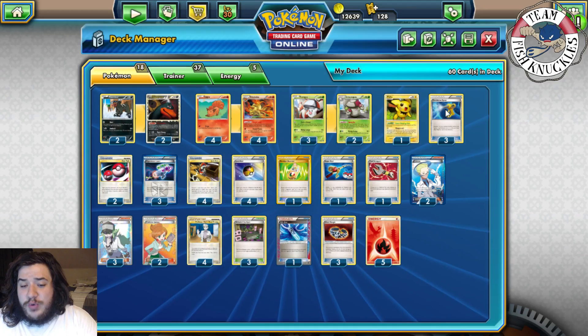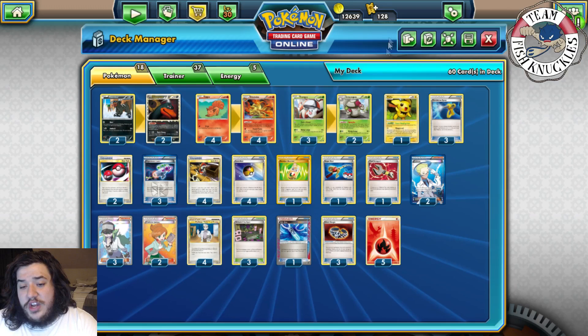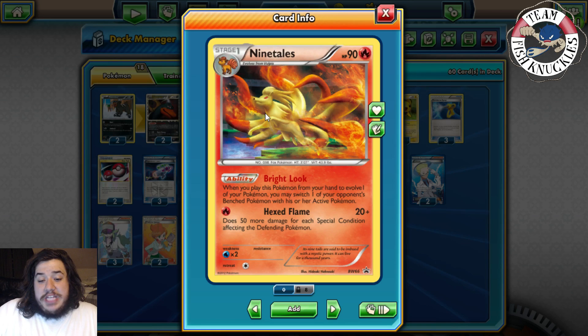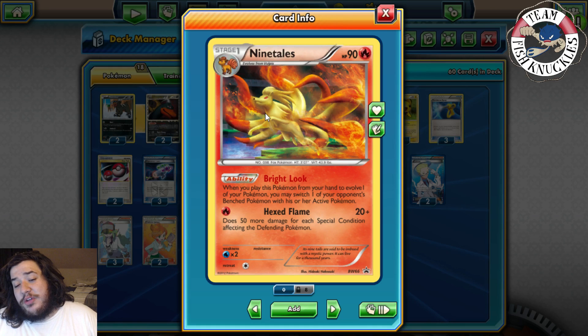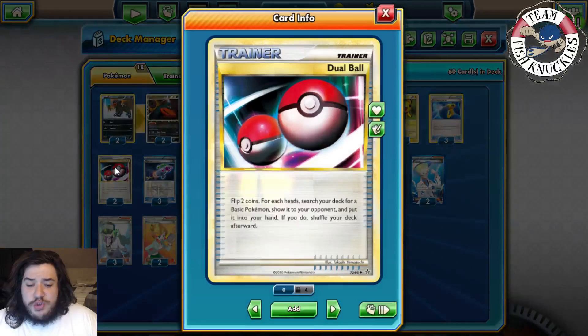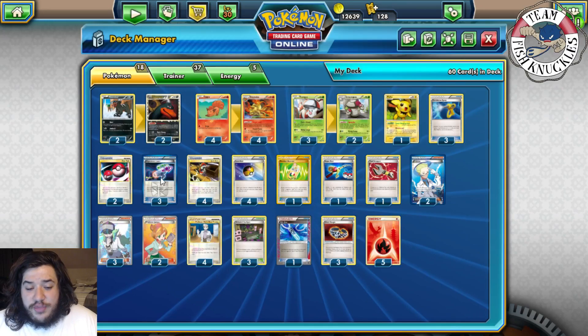We play three Devolution Spray so we can devolve a Pokemon, put the highest stage card back in hand, and reuse Moongus's ability over and over again. Nine Tails also has the Bright Look ability: when you play it to evolve, you may switch one of your opponent's benched Pokemon with their active — basically like a Lysandre that you can reuse with Devolution Spray.